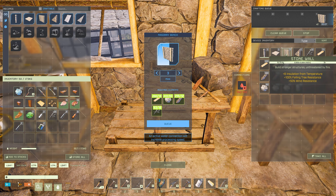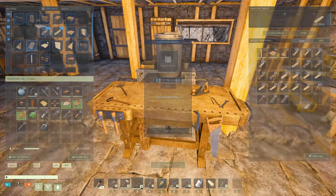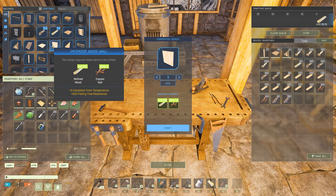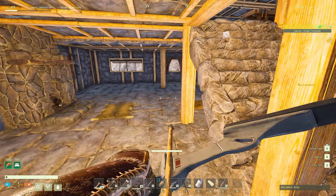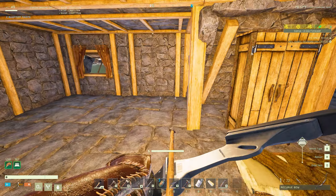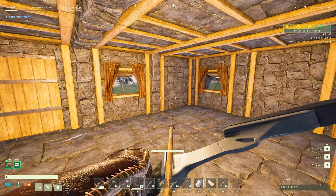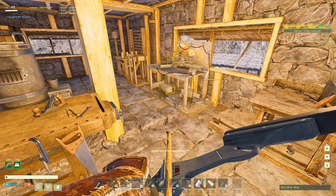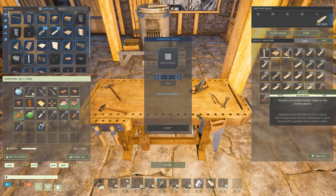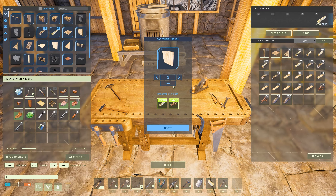I'm just crafting up a couple more stone walls because we're going to have to wall off our bedroom. Now that I think about it, I don't know if I want to do stone walls for that. Maybe I should just do the interior wood walls — yeah, let's do that instead. I could do one, two, three, four, and we can have a little two-by-two bedroom. At least for now, we can always expand it a little bit later. I'm trying to put a lot of furniture in there so I don't know if it'll all fit, but we'll find out.